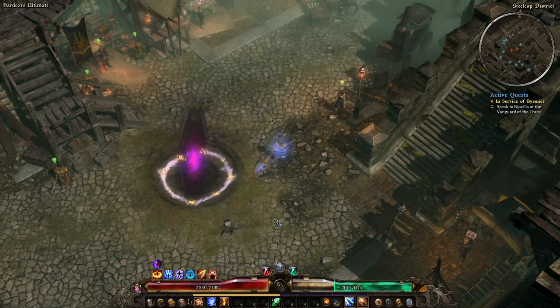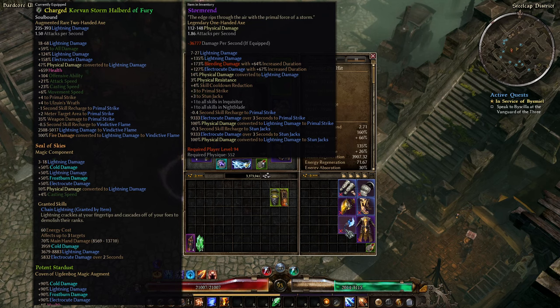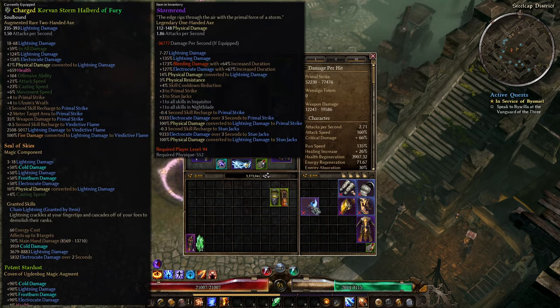G'day folks and welcome back to the channel for episode 23 of my Beginner's Primal Strike Elementalist playthrough. Last episode, if you left a little bit early, you wouldn't have seen me get the Stormrend Axium. This dropped from an Ethereal Totem — these pretty much only drop from Ethereal Totems, though there's a very small chance from other places. If you want to do a dual wielding or sword and board Primal Strike build, you will need this.